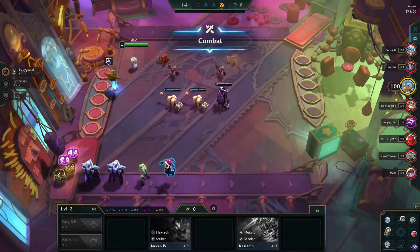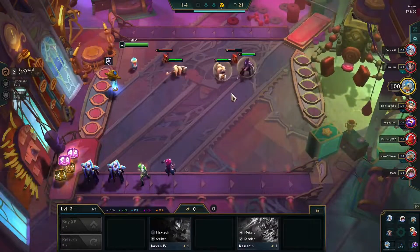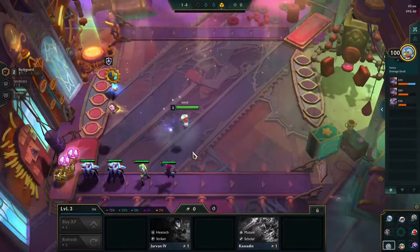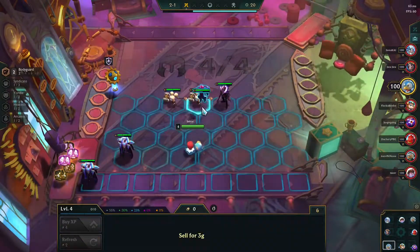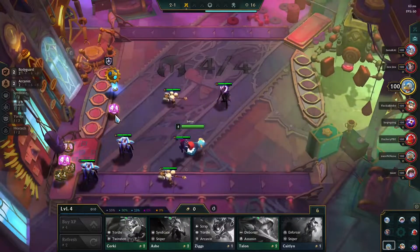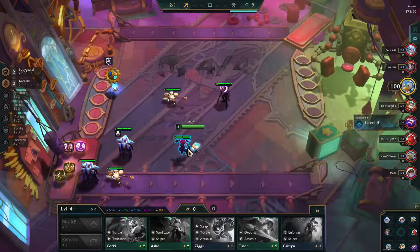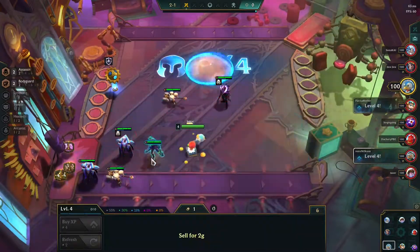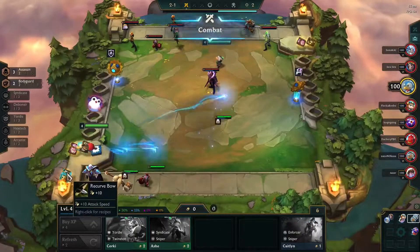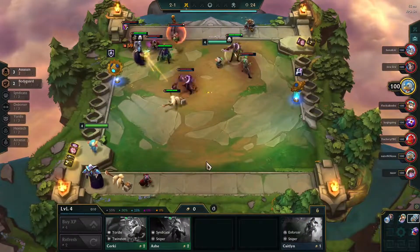When I think of potential assassins, I think of champs with AoE like Morgana, or champs with low mana like Bai. I like making Swing an assassin because this spell hits multiple targets. I want to save this glove because I think Affinity Edge is still important for assassins.